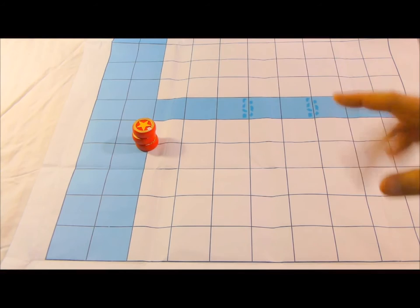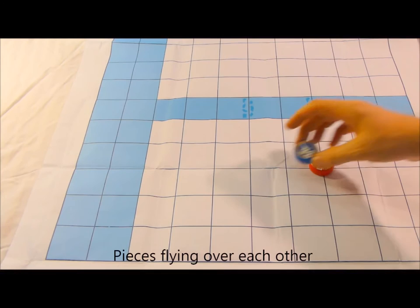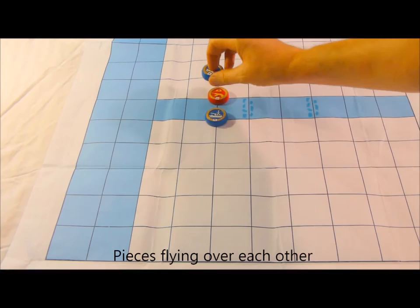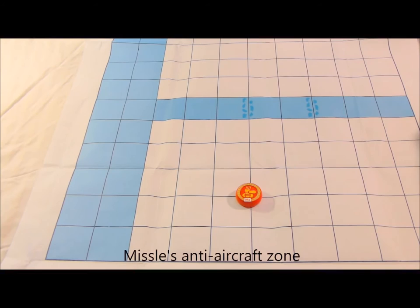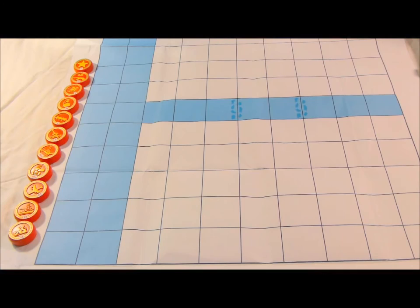Regarding pieces passing over each other: the Air Force can fly over any piece since it is an airplane. The Artillery can shoot over a piece — for example, if artillery is here and a target is further away, it can shoot over an intervening piece and capture the target. An aircraft flying through an anti-aircraft protective zone will be shot down at that point and removed from the board.